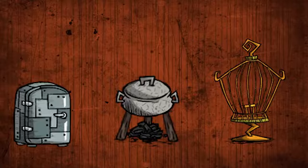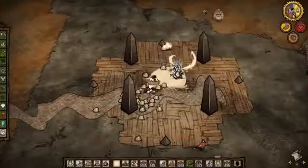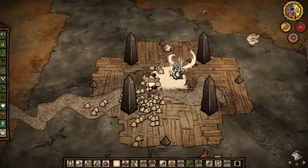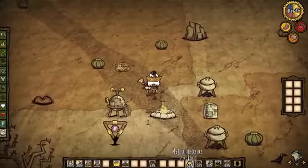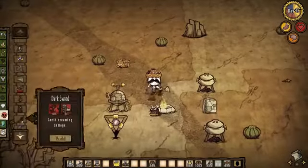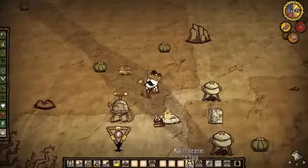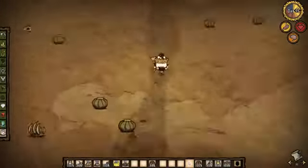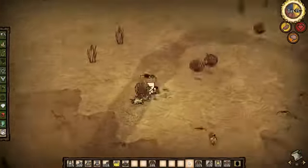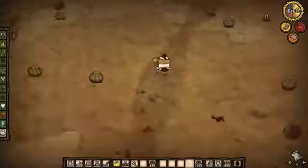The ruins rusher normally finishes the ruins by day 10 and will immediately start searching for the dragonfly desert to base in and the pig king to turn in their frazzled wires for some gold — hundreds of gold. They'll normally have an okay base set up by day 15 to 20, but not as good as the one who's exploring the world. The world explorer normally finishes the map by day 8 and gets to work on a base — often in the oasis desert to avoid spontaneous combustion in summer, but the dragonfly desert is recommended as it provides more resources like tumbleweeds for grass and twigs, and you can head underground to completely avoid the downsides of summer.